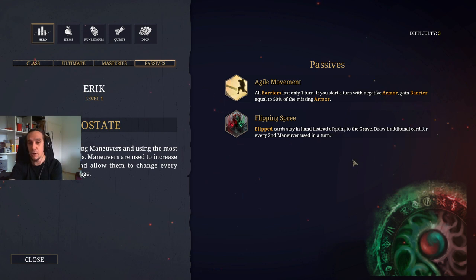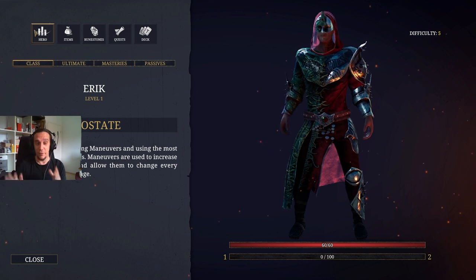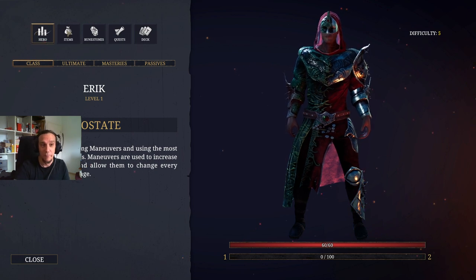You also draw one additional card for every second maneuver used in a turn. So whenever we play the second maneuver per turn, we even draw cards. This, all together, gives the Apostate an insane amount of cards in his hand to work with, and it's insanely much fun.